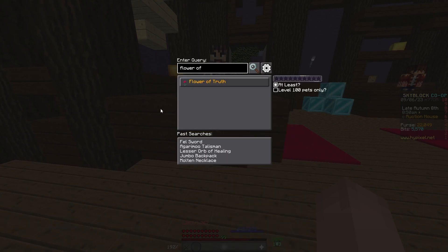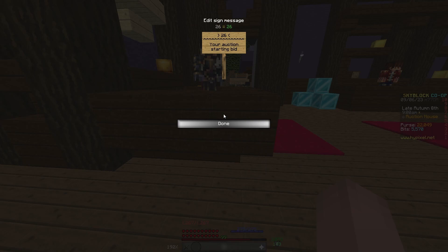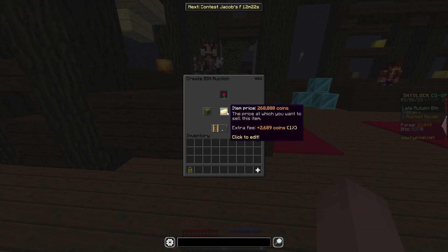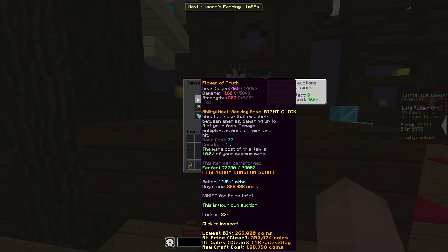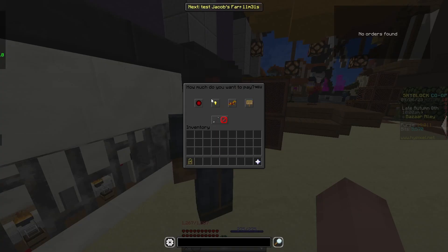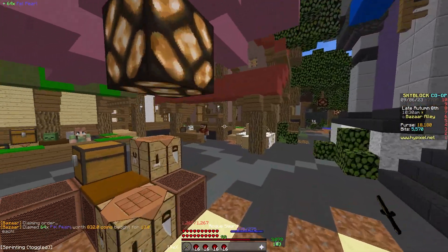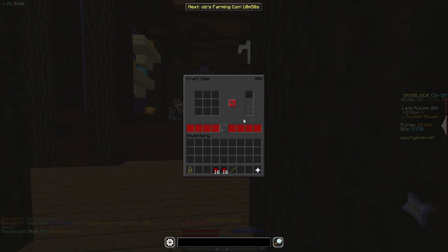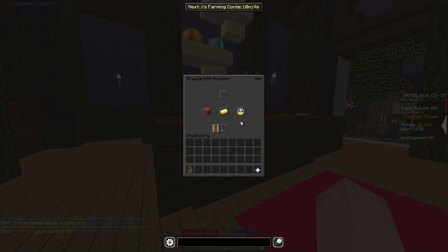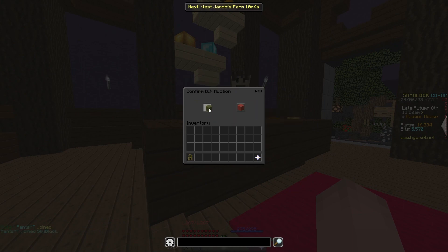Flower of Truth — right now it's at 269k, so I'll put it at 268k for 24 hours. We're going to be at around 900k net worth, so I'm going to try to get another 100k. Putting a buy order for 64 — that filled very quickly. I'll buy two sticks, make them into fell swords, and put them up for 24 hours at 149,999.